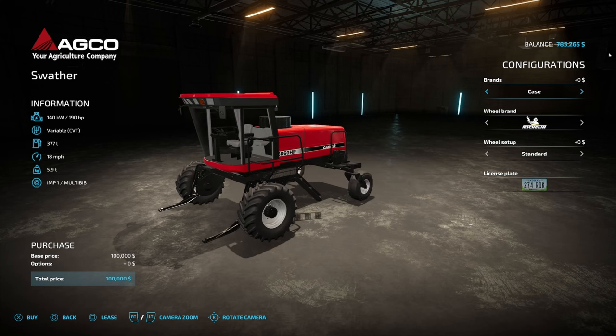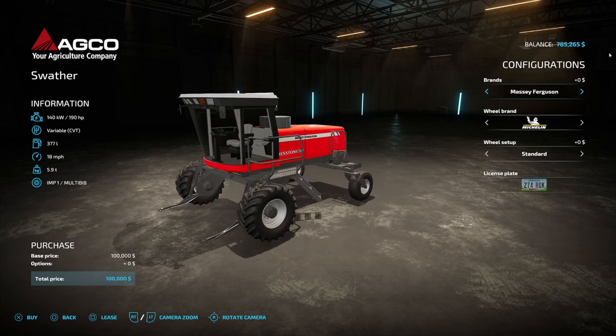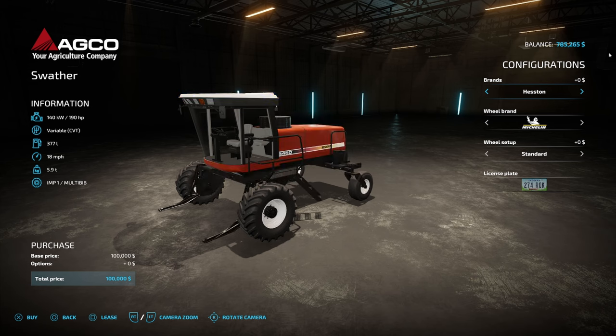You're going to go across and you'll see the ADCO Swather for $100,000. You are able to select between four different brands. You've got a bunch of different wheel brands, your wheel setup, all kinds of different things, and then your license plate of course.